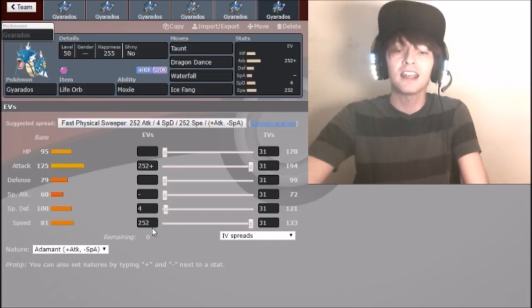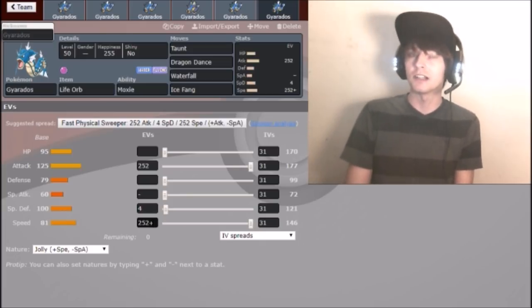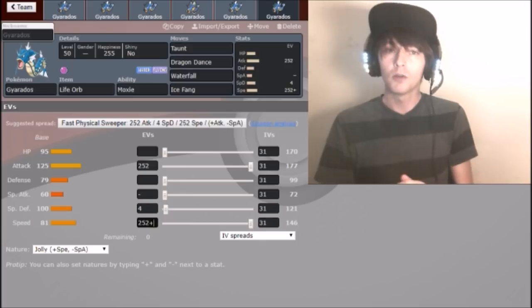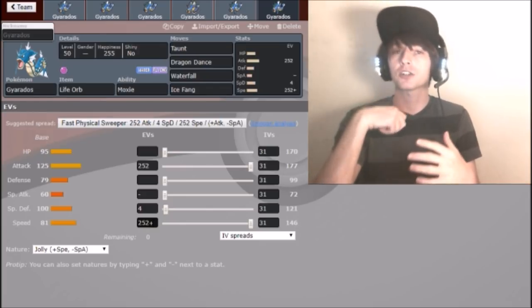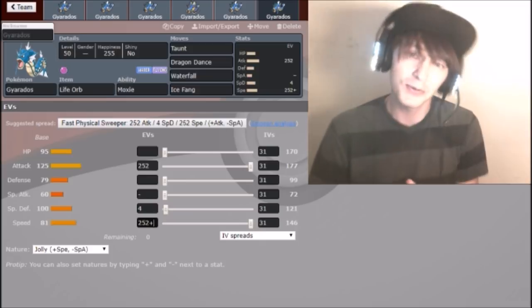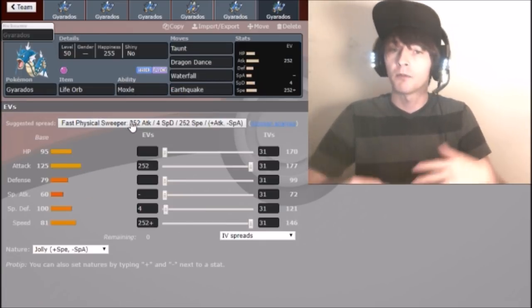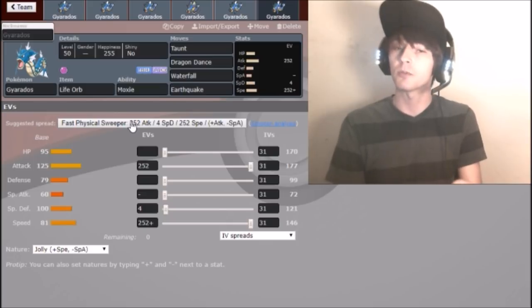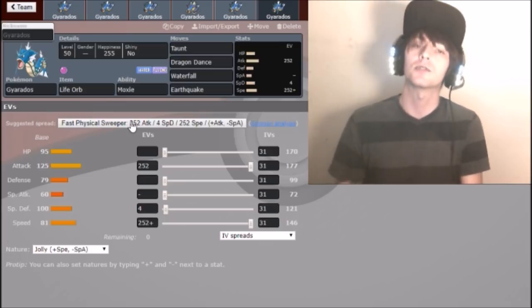Once you get one Moxie proc you're basically untouchable - you have a Moxie boost plus a Dragon Dance and you're just one-shotting everything with Waterfall. They can't one-shot you back, so they try to set up and you Taunt them and Dragon Dance again. An alternative version cuts Ice Fang for Earthquake, providing coverage against things that resist Water. You can also use Earthquake to KO your own teammate and get a Moxie boost, which is shown in the linked video.